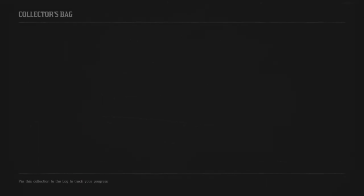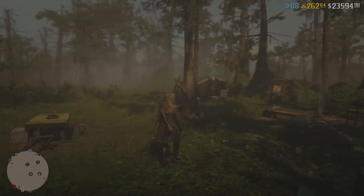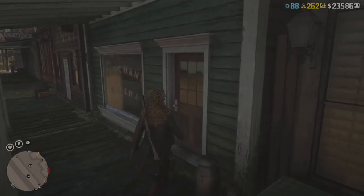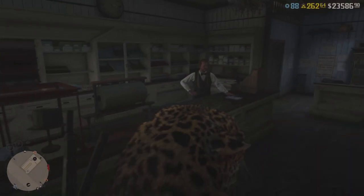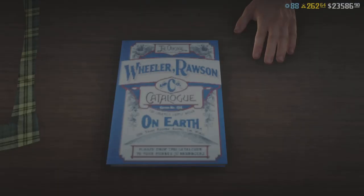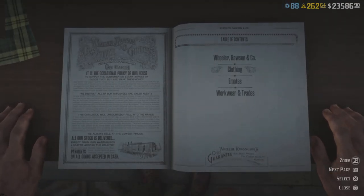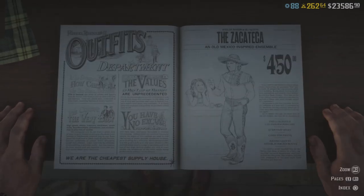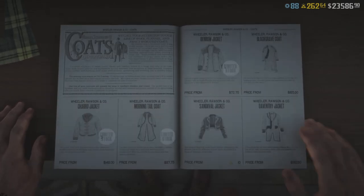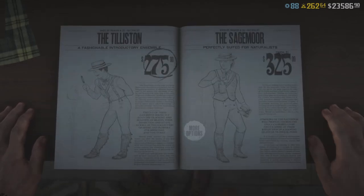Now let's scoot on over to the tailors and see what kind of juicy sales we're going to get from Rockstar today — see if we can get a new piece of clothing. Of course not. There's no new clothing, and at the tailor there are no sales at all. You couldn't even save a dollar on a dress or a hat if you tried. So unfortunately we're going to zip through there because there's nothing for us — nothing new, nothing on sale.